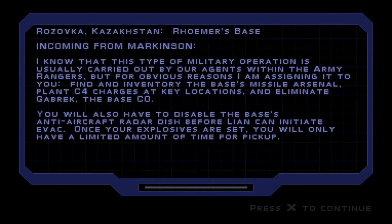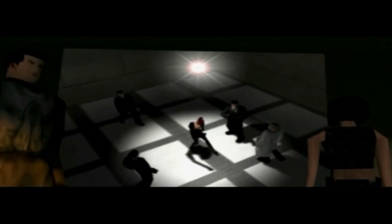Incoming from Markinson: this type of military operation is usually carried out by Army Rangers, but for obvious reasons I'm assigning it to you. Find an inventory of the base's missile arsenal, plant C4 charges at key locations, and eliminate Gabrek, the base commanding officer. You'll also have to disable the base's anti-aircraft radar dish before Leon can initiate evac. Once your explosives are set, you'll have a limited amount of time before the place goes kaboom.